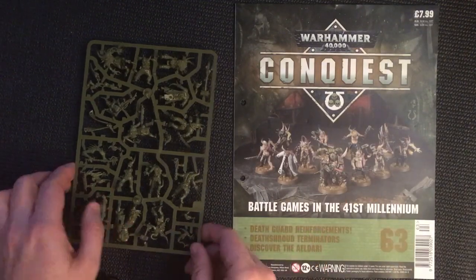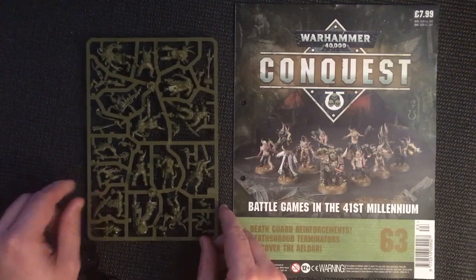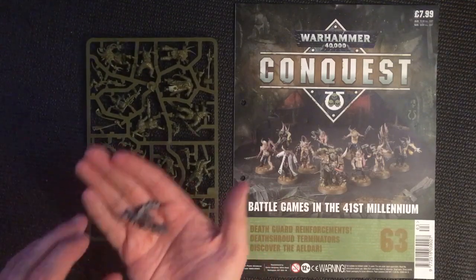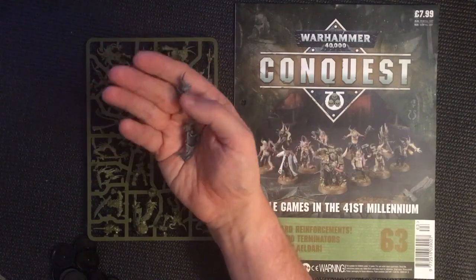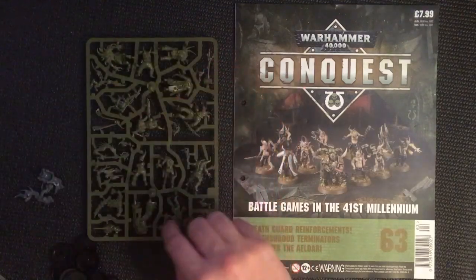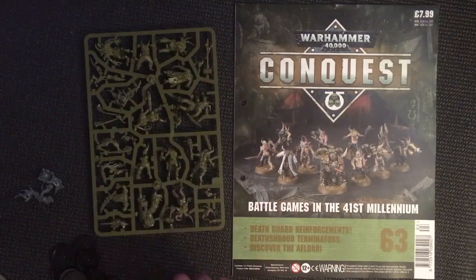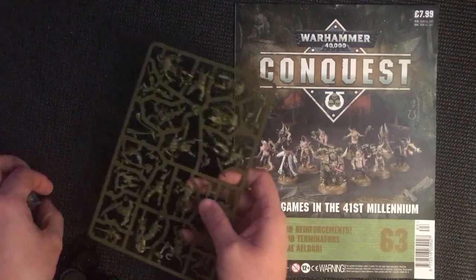We have exactly the same sprue as we got in issue number 60. The only difference is that we've got a few parts left over from a previous issue — I think they were issues 33 and around 40 something — and that is to make up one of the plague marines. We'll take a look at that in a minute. First though, let's take a look at the magazine.